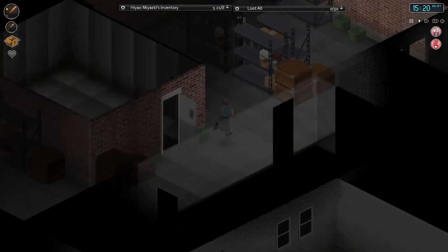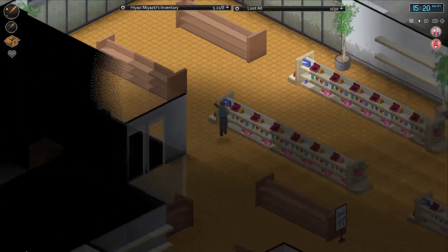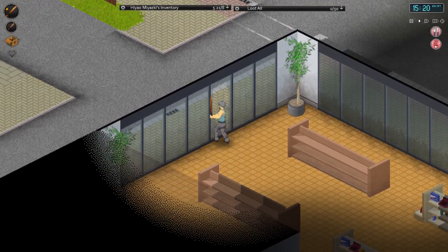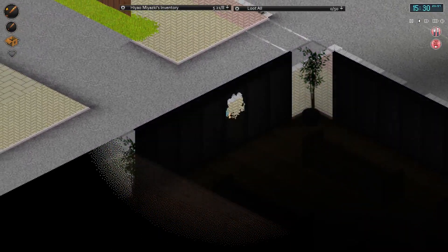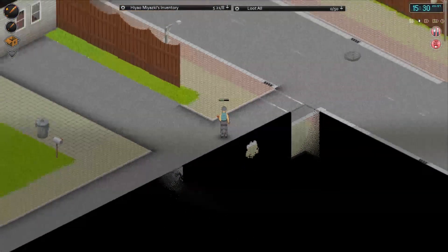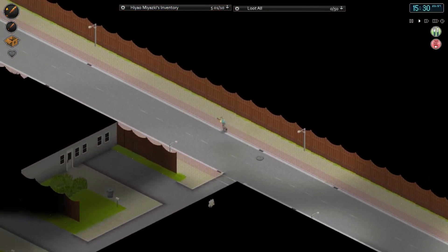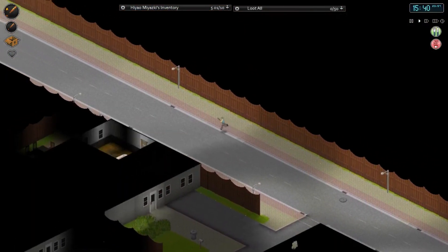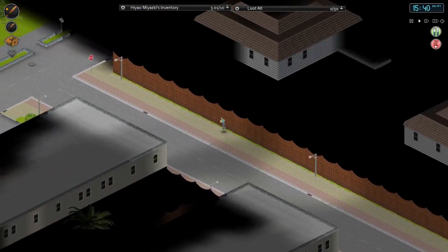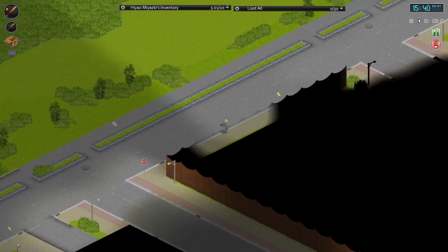I don't know what this place is - that's a bit of an ominous room right there. It's not an incredibly big map, actually fairly small, but it's quite packed with some decent stuff. I think there are some hotels and stuff, as it is a holiday resort. Pretty good stuff.